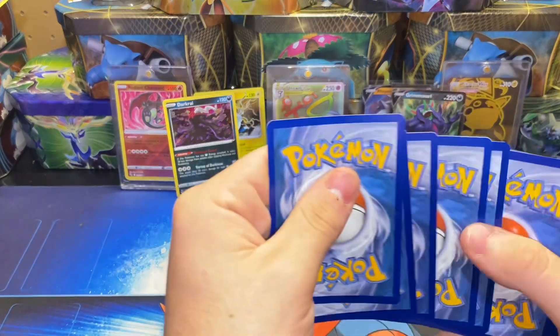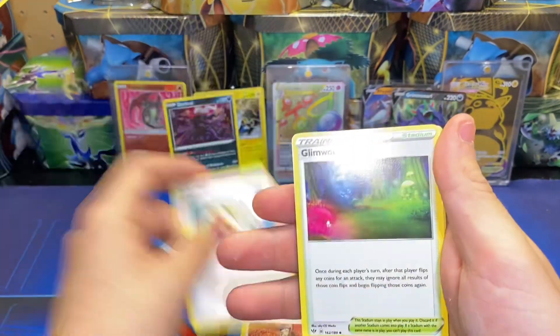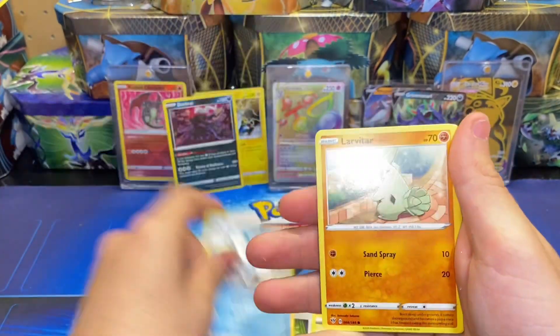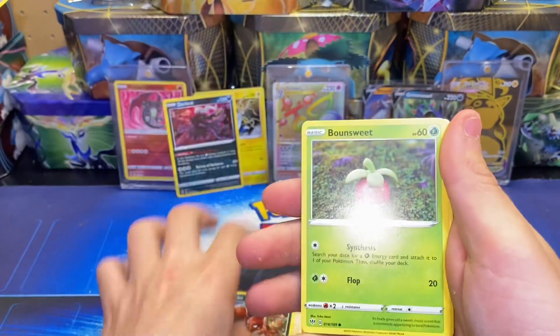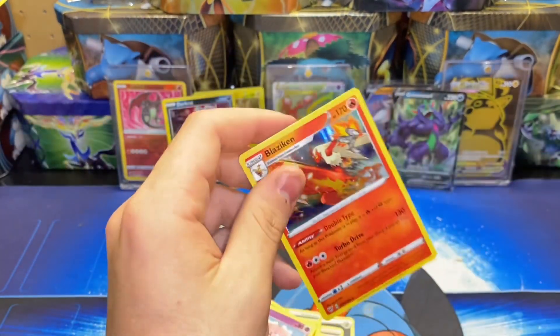One, two, three, four to the front. We have a Steel Energy, Kabuto, Turbo Patch, Glimwood Triangle, Glandar, Mocha, Larvitar, Nickit, Fonsweep, Snubbull. Klink for the reverse, and a Blaziken regular holo.